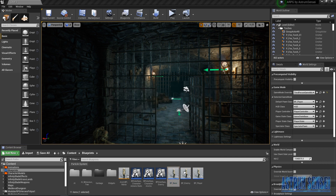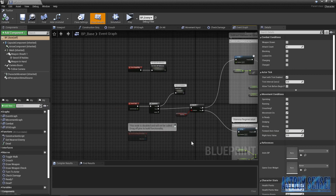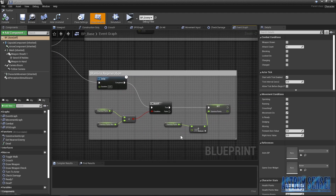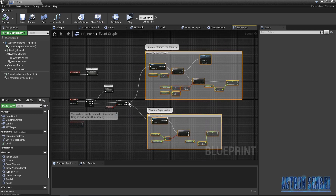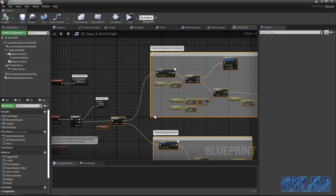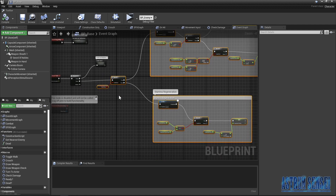Here we have the BP Base — this is what we worked on in the previous video. In the event tick, we branch: are we sprinting? Then we either regenerate stamina or take away stamina. The sprinting part needs to be inside the event tick because sprinting is something you hold a button for — it takes away stamina each millisecond or so, so it has to be in the event tick.